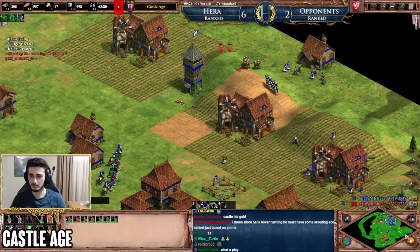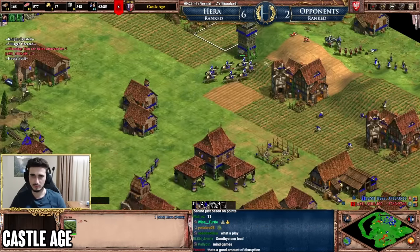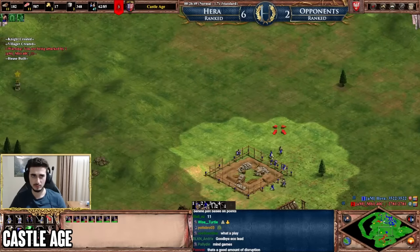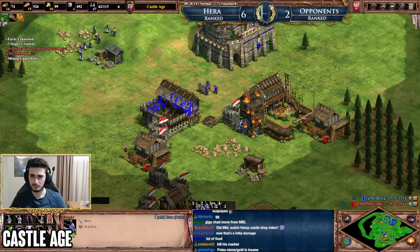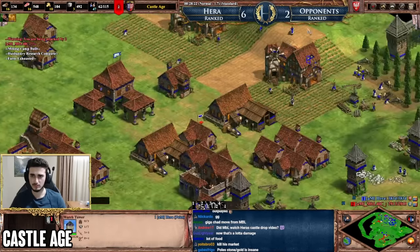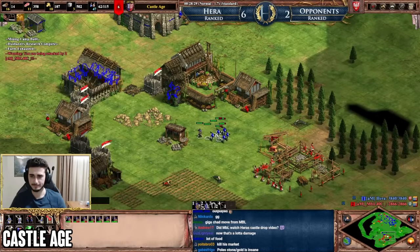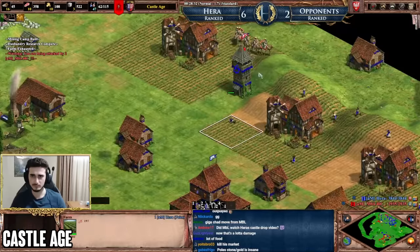The same idea applies to yourself: if you have forward gold, you probably need to play aggressively to secure it, because getting forced off gold is a major setback. The same is true for stone. Early Castle Age, make it a habit to check the map for extra gold and stone locations — it's a great way to set yourself up for a good mid-game.